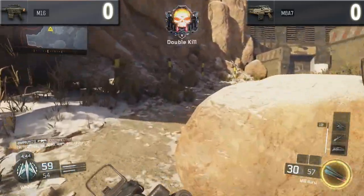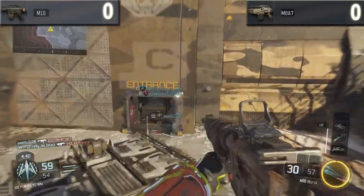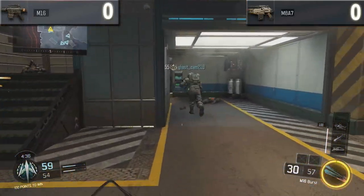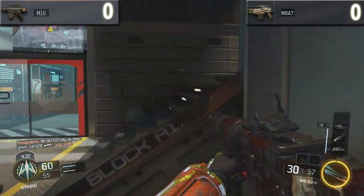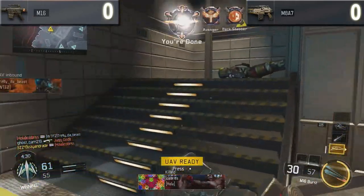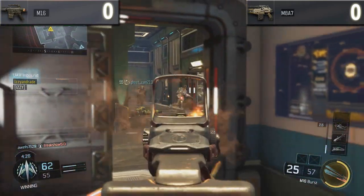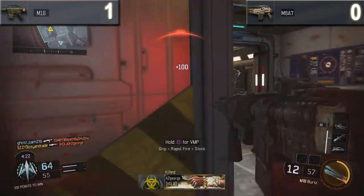First things first, let's look at the damage profile. The M16 has 40 damage up close and 30 at long range — a very simple damage profile. Versus the M8A7, which is 30 damage up close, 29 at mid range, and 22 at long range. Obviously that damage profile is much better for the M16, so it gets plus one point and takes the lead.